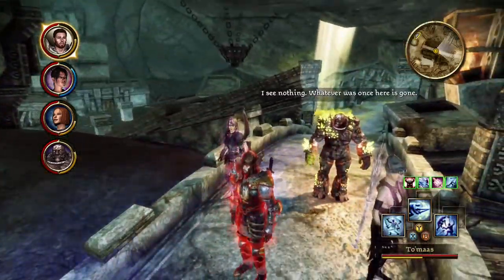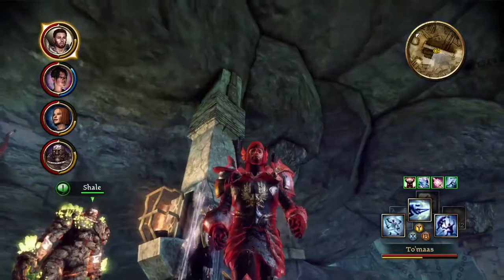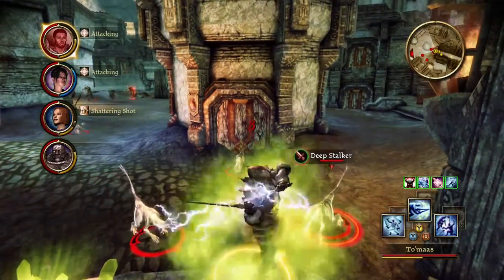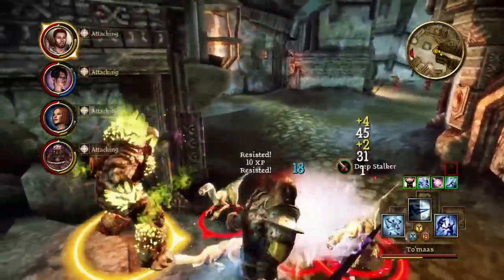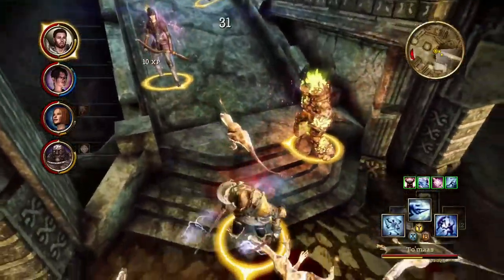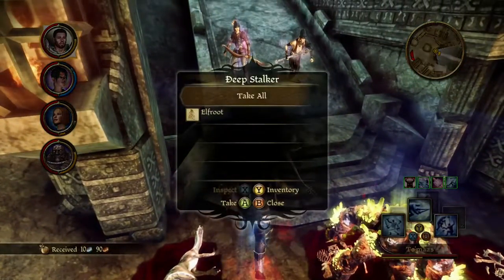I see nothing. Whatever was once here is gone. What does that mean — was there something that used to be here? Oh hi there — a whole lot of deepstalkers. These are barely anything to be worried about. I can just loot them while on the fly, which is kind of nice.